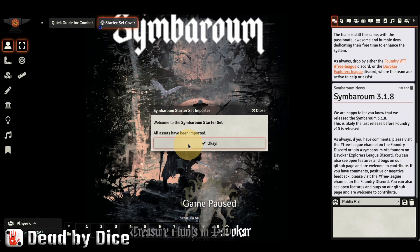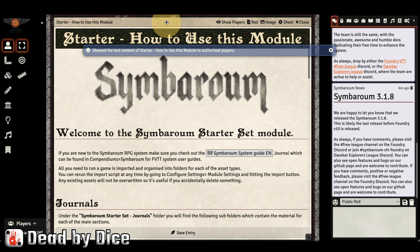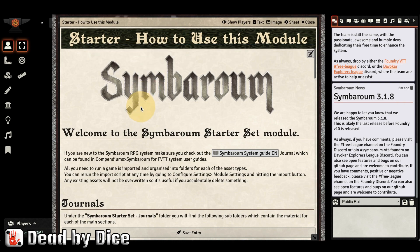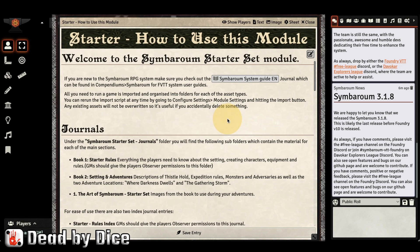All assets have been imported — great! You are then presented with a box called 'How to use this module,' which is a very handy document to read through before you start working with the Symbarum Foundry module. Everything is imported and accessible in the tab menu.